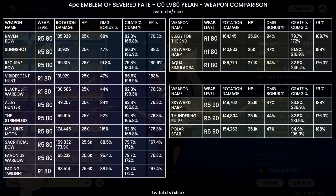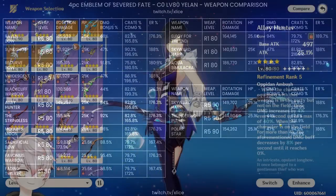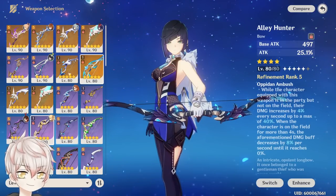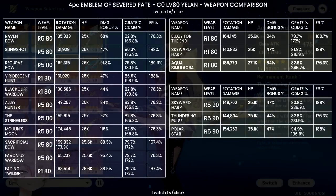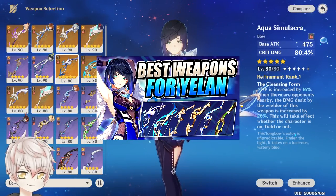For players with strong gacha weapons, Mouun's Moon at R5 offers damage second only to Aqua Simulacra in high energy cost teams. Stringless and Alley Hunter at R5 are also viable but weaker versions. For 5-star weapon options, I'd only consider Elegy of the End or Aqua Simulacra. Elegy provides excellent recharge and the elemental mastery transfer is optimal for assisting Pyro DPS like Yoimiya or Hu Tao. Aqua Simulacra is her signature and provides the highest personal damage output. A dedicated weapon comparison video covers all 16 weapons in the description.